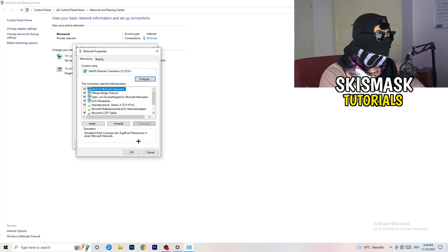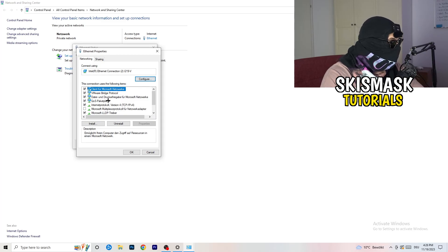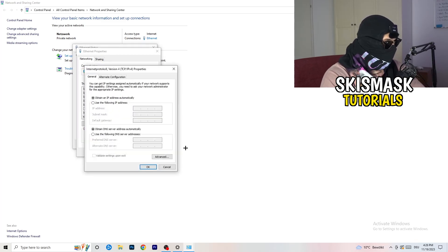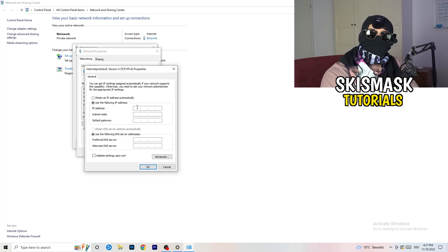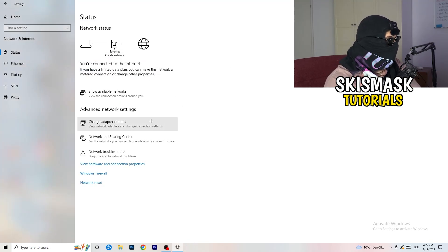Keep in mind you need administrator mode enabled for this. In Properties, scroll down to 'Internet Protocol Version 4' and open it. Select 'Use the following DNS server addresses' and type in your DNS server address — you can Google your specific DNS server address to find the right one. Afterwards click 'Apply' and 'OK' to save the changes, then close that window.